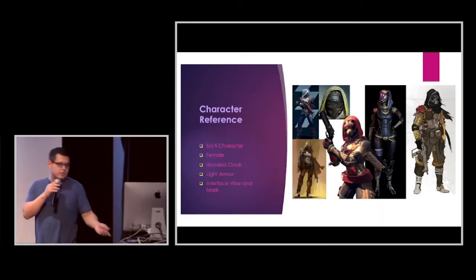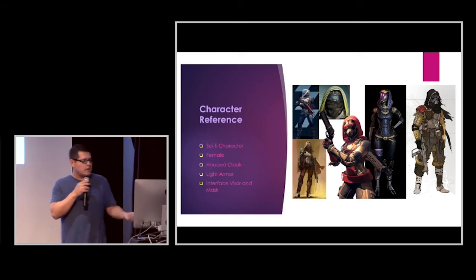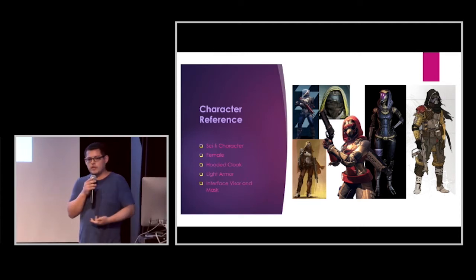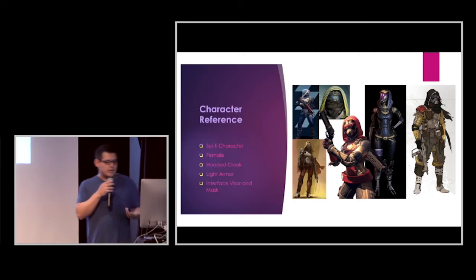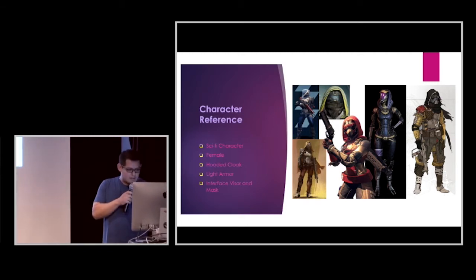The character you're going to be using to run through these levels is a female sci-fi character who wears a hooded cloak, light armor, interface visor, and mask. I took a lot of reference from The Hunter from Destiny because that was the closest thing I could find to the character I idealized in my head. Tali Zorah also made it into the cut. She's supposed to have a rogue exile type of look.